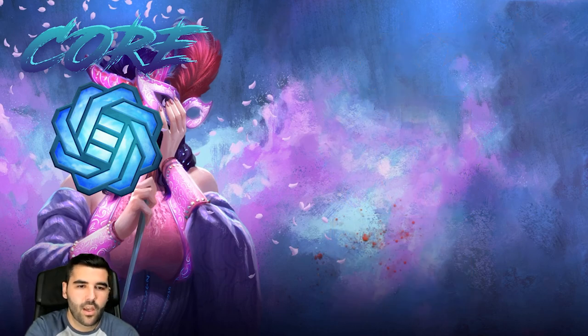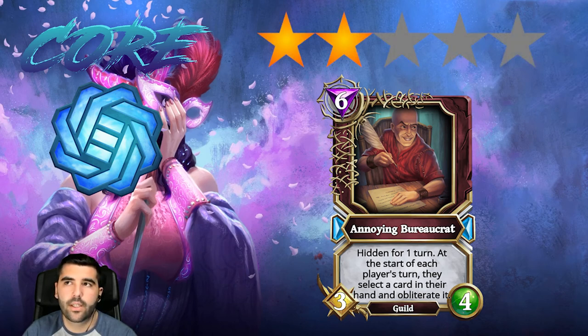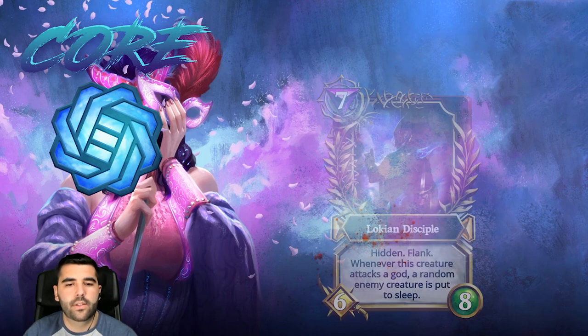Then we have Annoying Bureaucrat, where at the start of each player's turn they select a card in their hand and obliterate it. I would argue this is also a two star card because the opponent can just select their worst cards and obliterate those. I would much rather have a card where the opponent obliterates a card in their hand at the end of your turn — something forced like that would be much better. Since it isn't, two stars.